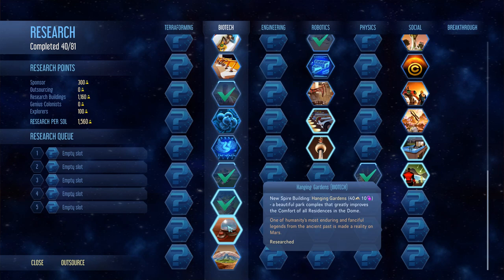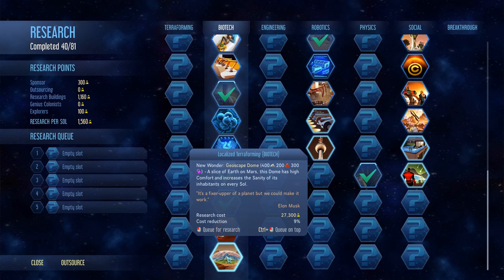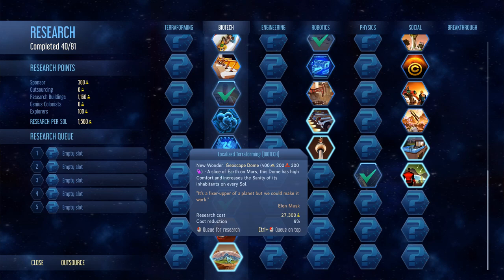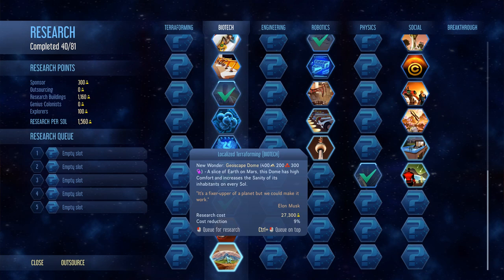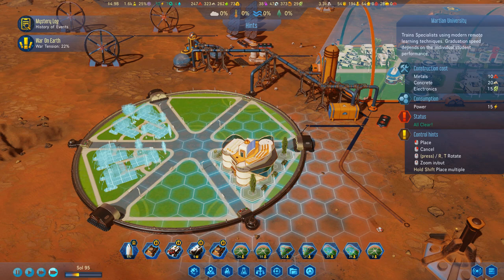Finishing up with the hanging gardens did unlock — finally — the moisture vaporators. The geoscope dome does localized terraforming, which is kind of fun, right? It's extremely expensive, but it's awesome — a little slice of Earth on Mars. This dome has high comfort and increases the sanity of every inhabitant. The downside is I already plan on turning the entire planet into a new Earth, so we can probably ignore that one.